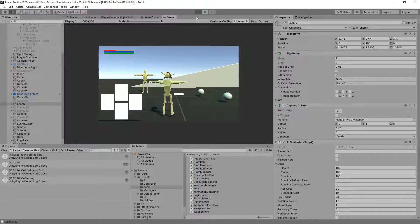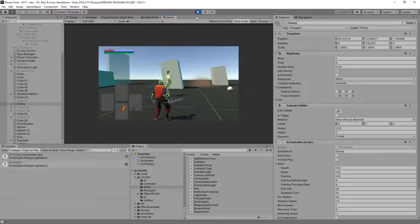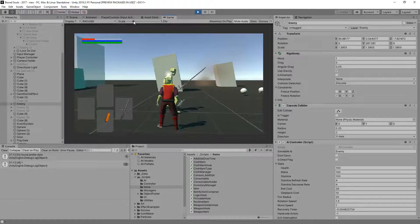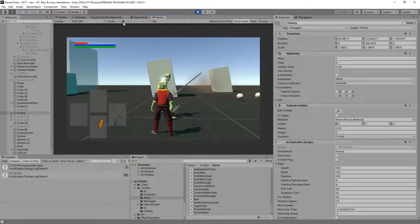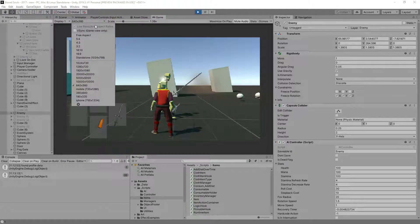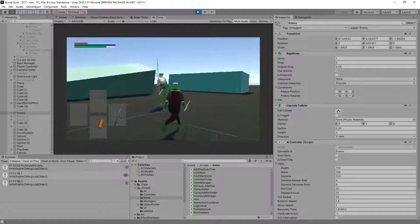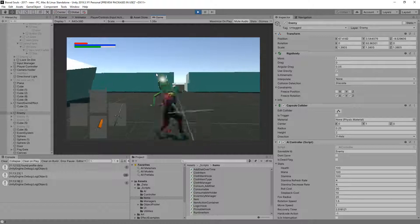Let's play around with the AI because it does some things I really don't like, like what you see right now where it just rotates around. Let's zoom in a bit — I don't want to change the resolution since I'm recording. No need to have everything slowed down; you can tell what's happening just from this.